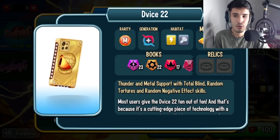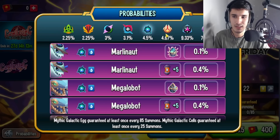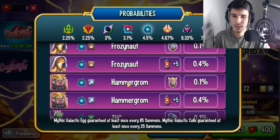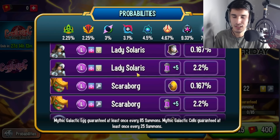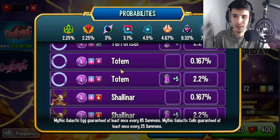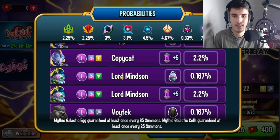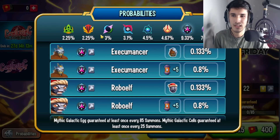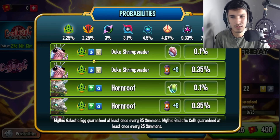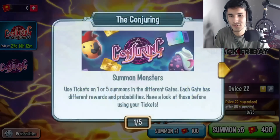So Device 22 itself has a 0.1% chance per summon, and you can get 10 cells as well. It is technically possible to get it free to play, but you'd need to get super lucky with that 0.1%. On the positive side, the chances of getting legendaries are very high — around 70% — so you'll mostly get legendaries or legendary cells. There's a 9% chance for something mid-tier, and around 3% for metro monsters.